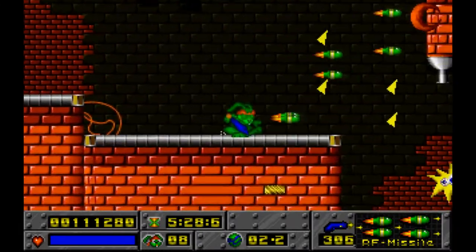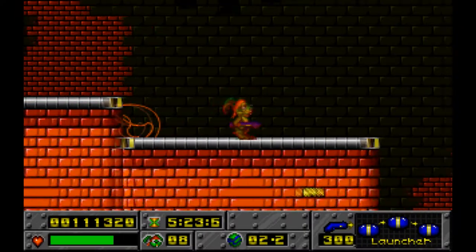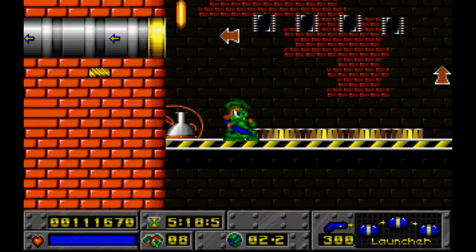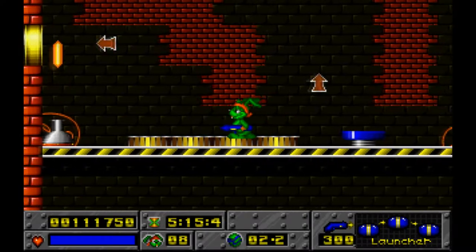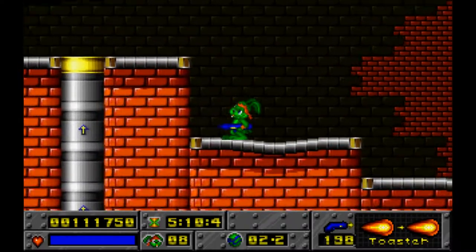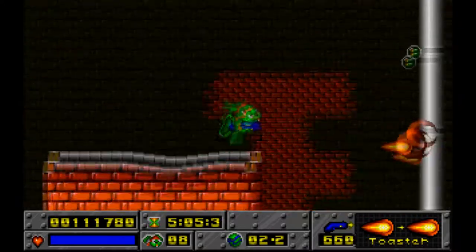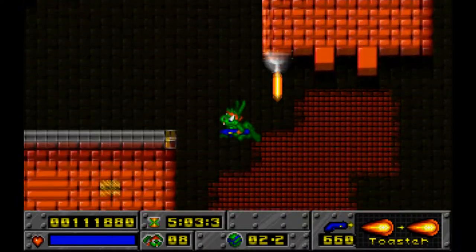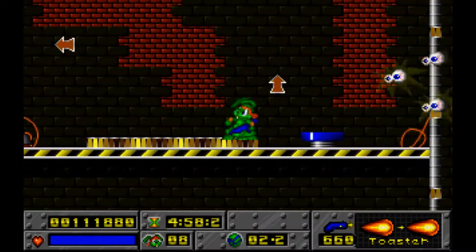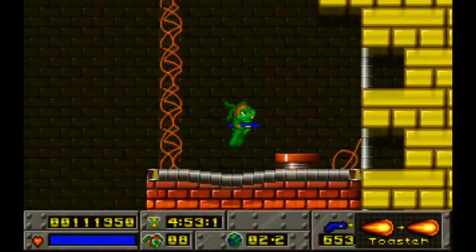The graphics gamepad had a feature where you could screw on a stick to make it like a joystick. I had another game that came with the graphics gamepad — I think it was called Sense, an old DOS shooter, actually pretty fun. It's a pretty good controller, though it uses a 15-pin game port rather than USB, so I had to buy a converter for it to work.